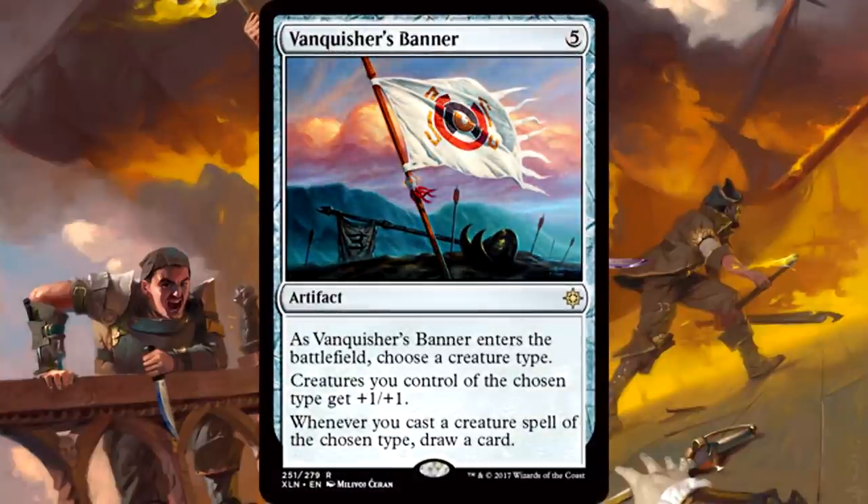Vanquisher's Banner is 5 mana for an artifact. As it enters the battlefield, choose a creature type. Creatures you control of the chosen type get +1/+1, and whenever you cast a creature spell of the chosen type, draw a card. Another insane tribal card for commander. The set just keeps printing cards that are meant for commander. It's expensive, but you anthem your creature type and then draw cards when you cast them. That screams tribal commander. Insane tribal piece for all tribal decks ever.